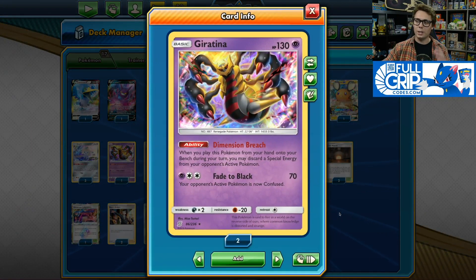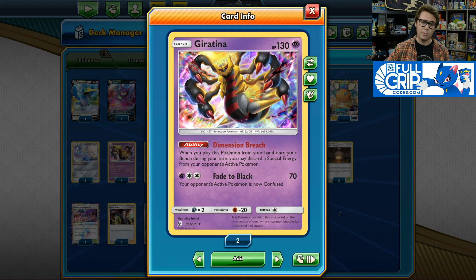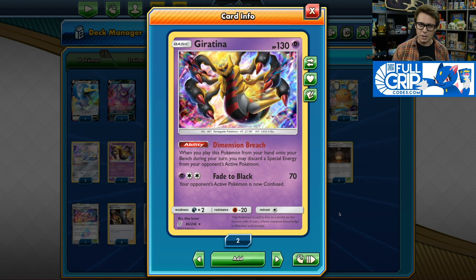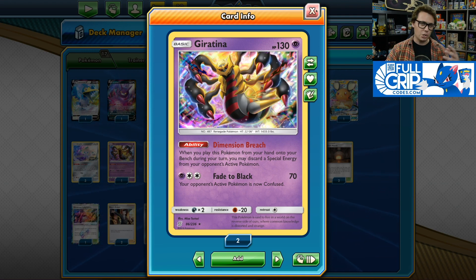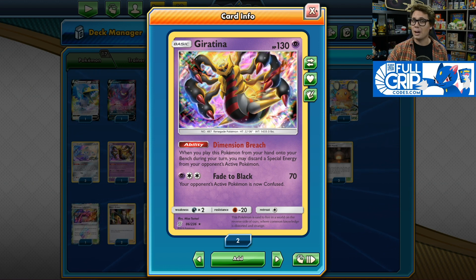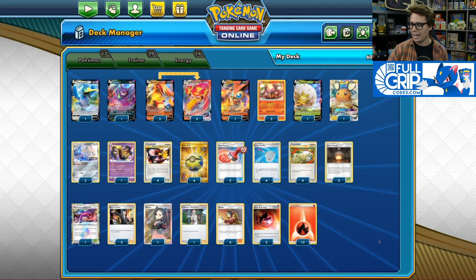The Scoop Up Net also pairs very well with Giratina. It's got the Dimension Breach ability — when you play this Pokemon from your hand onto your bench during your turn, you may discard a special energy from your opponent's active Pokemon. If they're playing Weakness Guard Energies in a metal deck, you can remove those and hit for weakness. It's also good for removing special energy from Eternatus decks and Mewtwo and Mew decks, making sure you're not getting hit by a Horror Psychic Energy. You can reuse that ability throughout the game multiple times with Scoop Up Net.